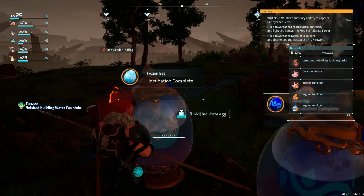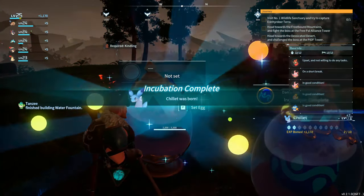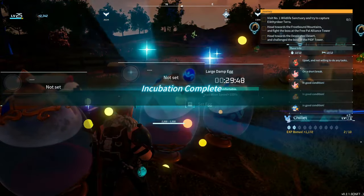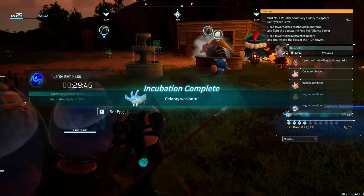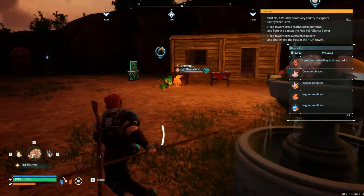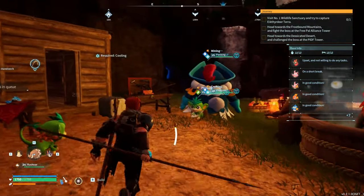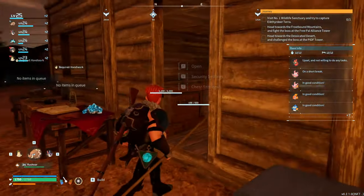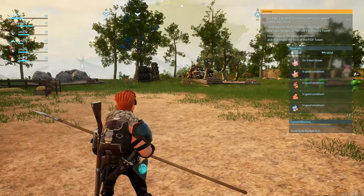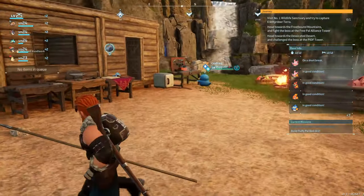The water fountain is done, let's go! Let's see what we got from the eggs. We got a frozen egg hatching — I've never had a frozen egg before. We get a Chillet — okay, Chillet's alright, I guess. All of them were pretty shit, not really good. But I do believe I am going to go to sleep, and then tomorrow we should be heading off to fight some bosses. Alright, it is morning and it is time to take on the bosses!